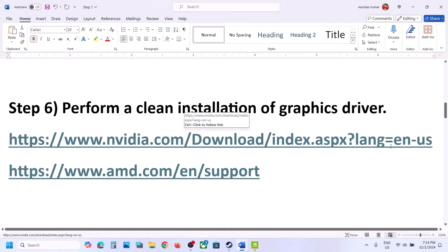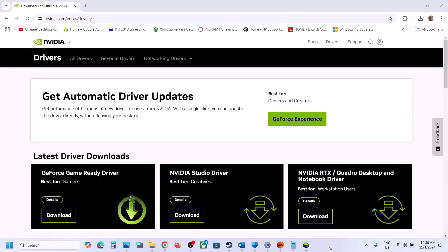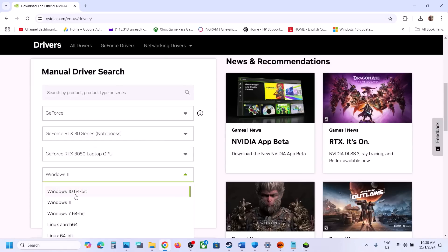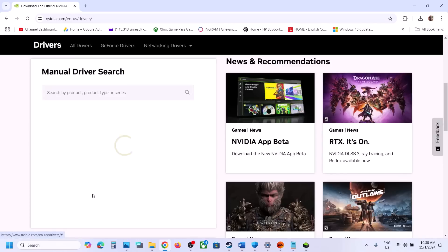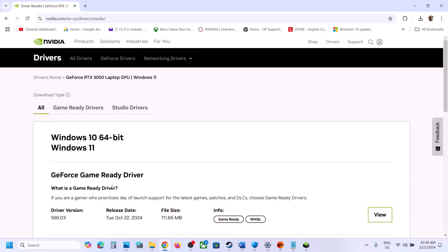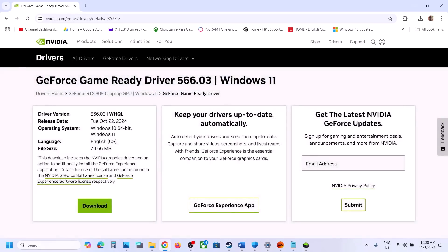The next step is to perform a clean installation of your graphics driver. If you have an NVIDIA card, go to the NVIDIA website; if you have an AMD card, go to the AMD website. On the NVIDIA website, scroll down and select your graphics card — make sure you select the right series and card, and select Windows 10 or Windows 11 accordingly. Click Find Now and you will see the latest driver — currently it's 566.03. Click View Now.